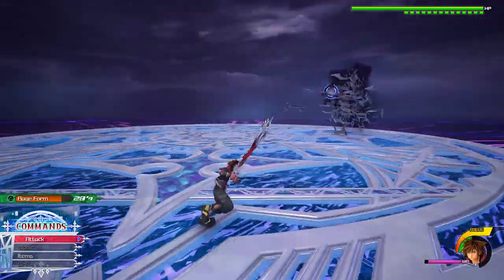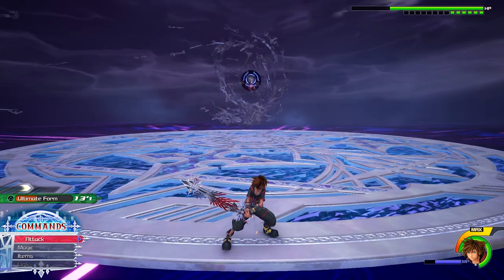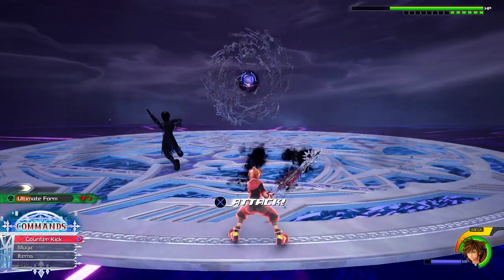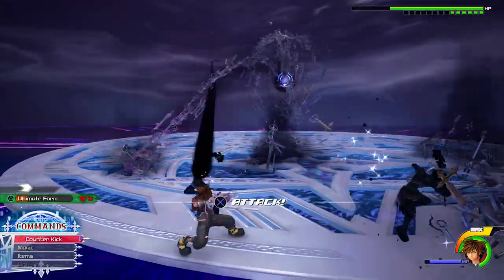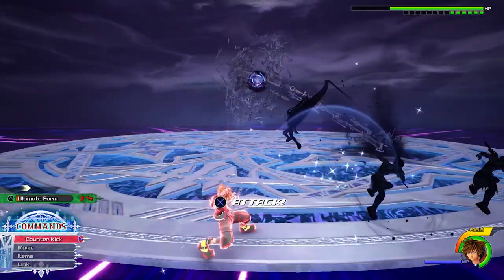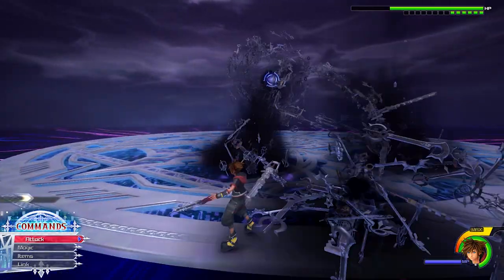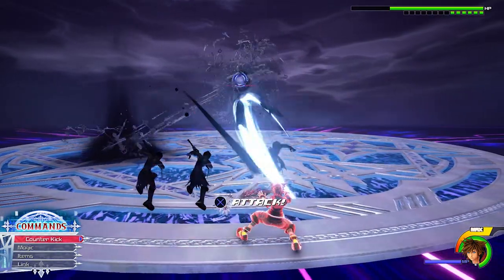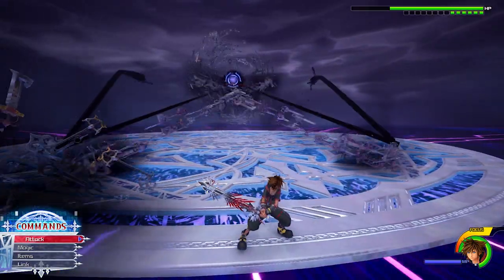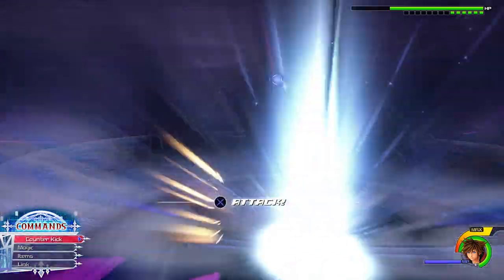When you get him to around half HP, he will ride his keyblades to the middle and do a fixed cycle of attacks that always goes the same way. He strikes you two times then does an unblockable, so you need to dodge. Then three strikes with a slam, followed by three more strikes and three unblockables. Then three strikes with an unblockable, waits a little before doing another unblockable. Then he strikes once, follows with a slam, does another unblockable, and finishes with a slam.